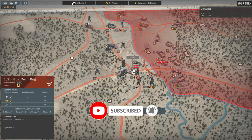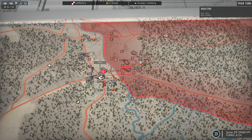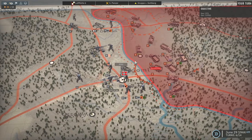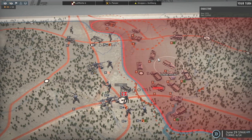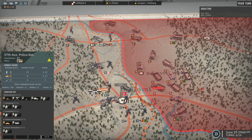The first battalion of the 9th Guards Mechanized Brigade can be reinforced, so it's going to be reinforced in Phase A. We're not going to attack those unless we have artillery to take away their action points, which we don't. I'm going to have to move back Battlegrip Corner, and I think I might move up the 57th Auxiliary Police Battalion.